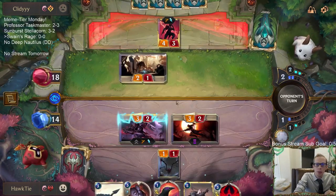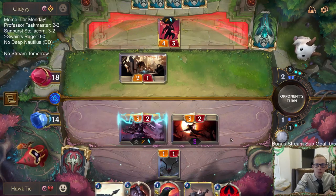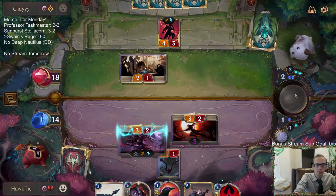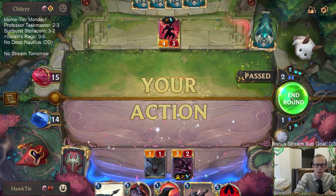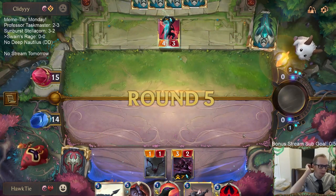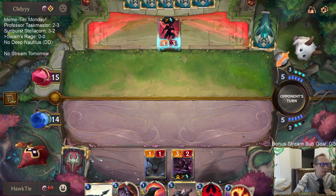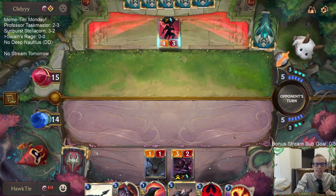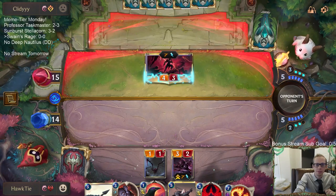Obviously one more mana would have been ideal — I could have even killed the Living Shadow. That was a good Zed-Retreat play; not something you necessarily see that often.